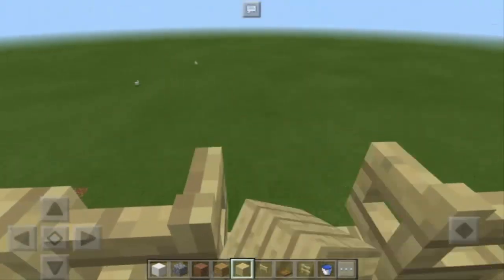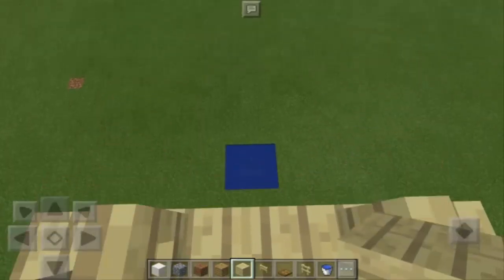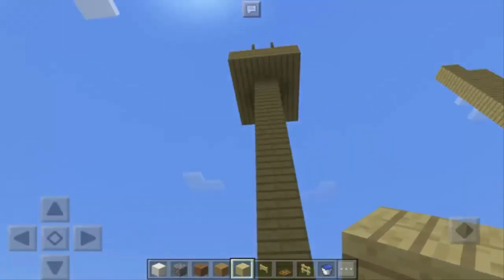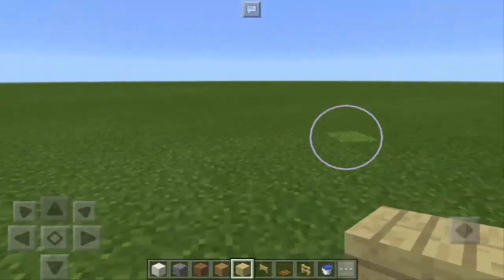There we go. As you can see there are the fences — and where's the gate? Oh there we go. So we have the pool — oh my goodness, I was hurt? Oh, of course I'm in creative mode.